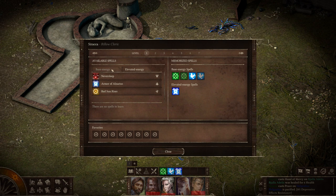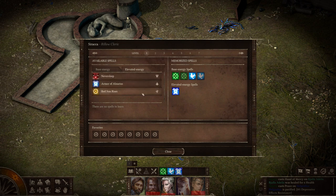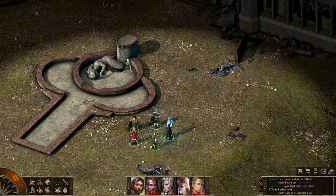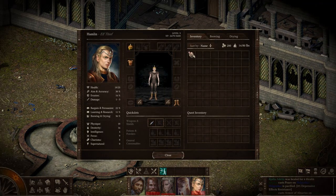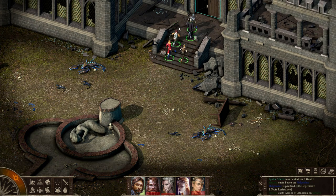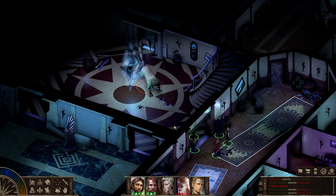Casters follow the spell slot system familiar from Dungeons and Dragons, but with a twist. Spell slots are divided into two kinds: base energy spell slots hold most regular spells and you can get more by increasing intelligence; elevated energy slots are specifically for more utility-focused spells. At first I thought elevated energy meant upcasting spells into higher slots - that is not what this is. It's very specific spells tagged as elevated energy, primarily utility spells. It reminds me of domain slots in Pathfinder. You can also learn spells from scrolls, and some characters can cast from scrolls.